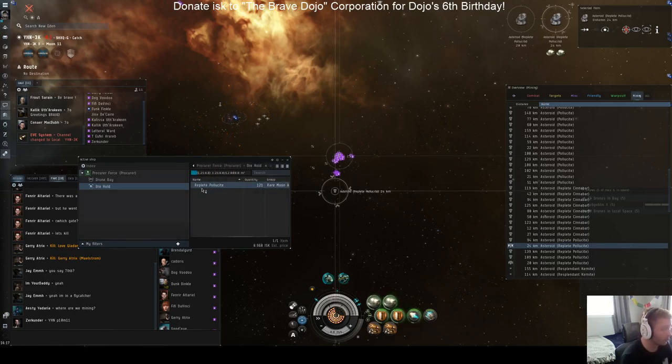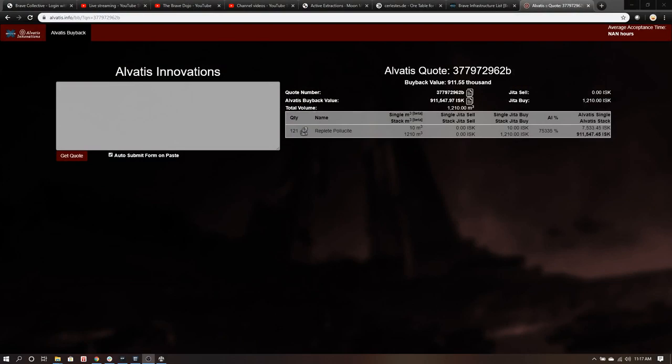So the replete we know is better because of the adjective, but you can see that the estimated moon price in-game is all messed up — it's based on region or Jita. Going over to the Alvadis calculator, you can see that the replete Polycyte is worth twice as much as the regular Polycyte.